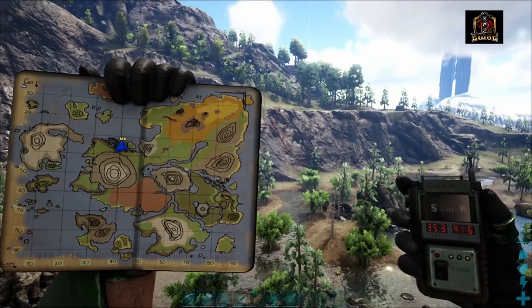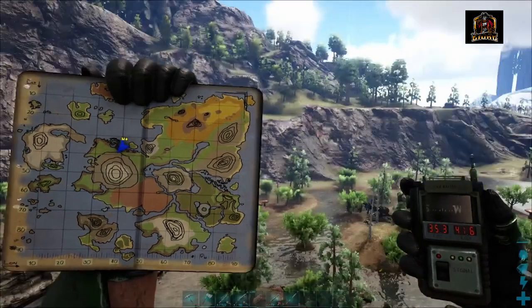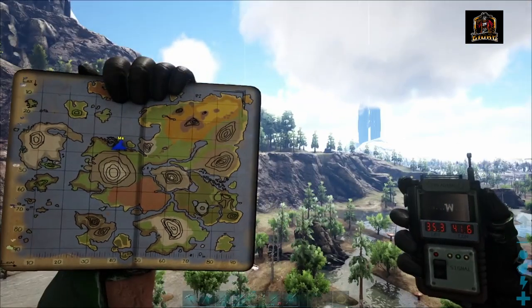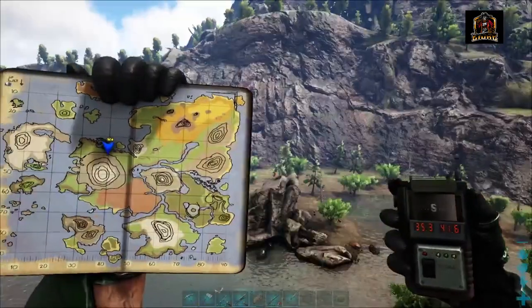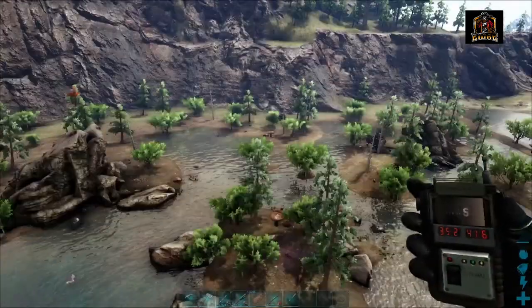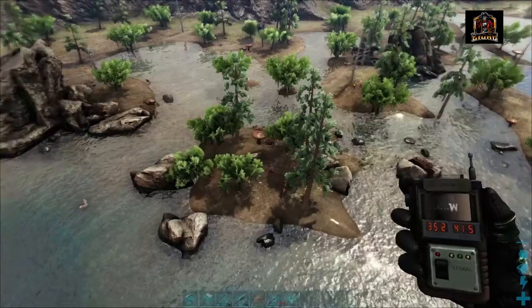Once you have your gas collector or collectors, you're going to want to find this spot right here. We are currently sitting at 35.3 by 41.6 on the GPS, and you can see on my map to the left where my little icon is. This is one of two swamp locations on the Olympus map, and this one in particular has the gas nodes we are looking for.